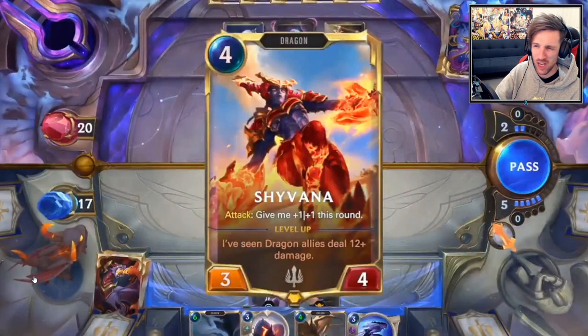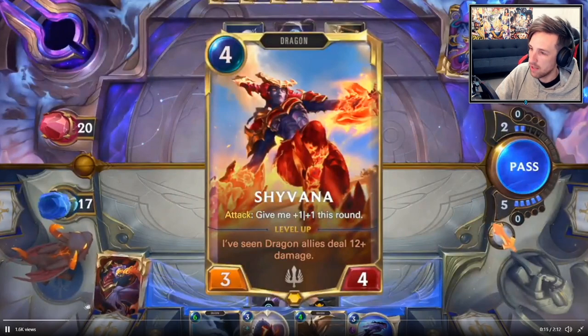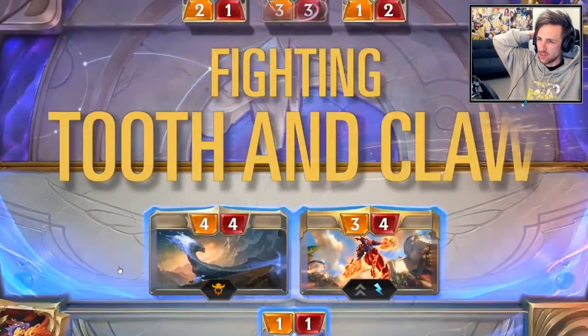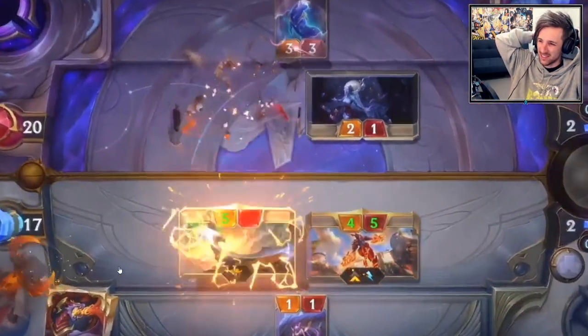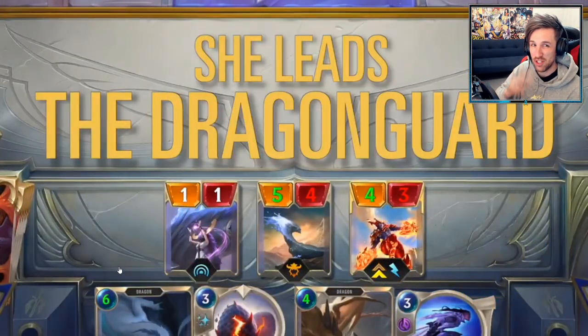Wow, why do they make her look so much more epic than the others? 4 mana, 3/4, as we saw. On attack, give me plus 1, plus 1 this round. I've seen dragon allies deal 12-plus damage to flip her. Shyvana leaps into battle, fighting tooth and claw. Oh, she doesn't actually have the fury keyword — she might get it when she flips though.